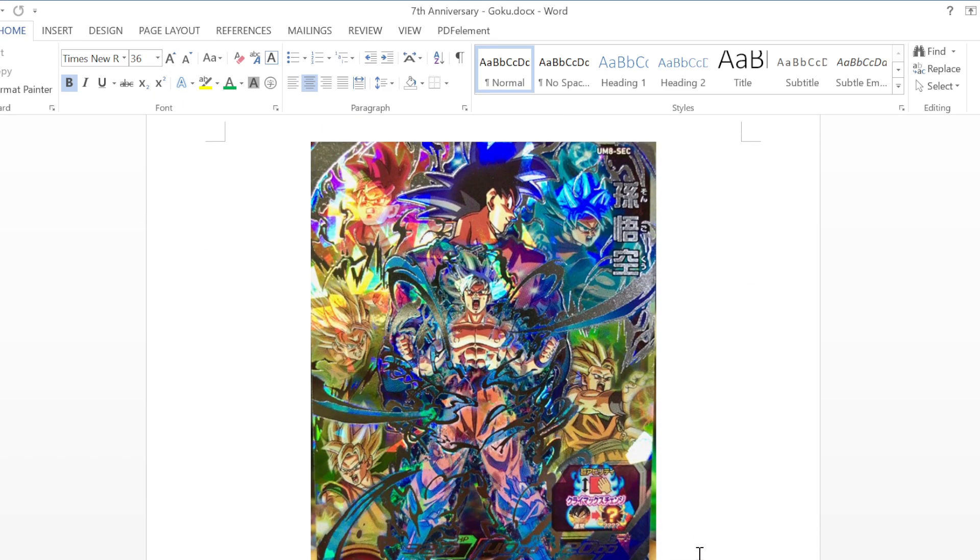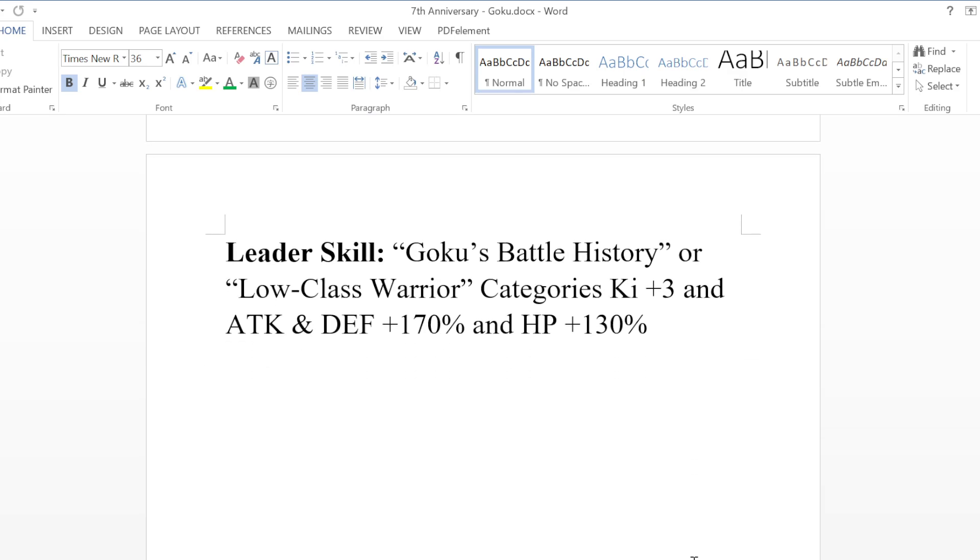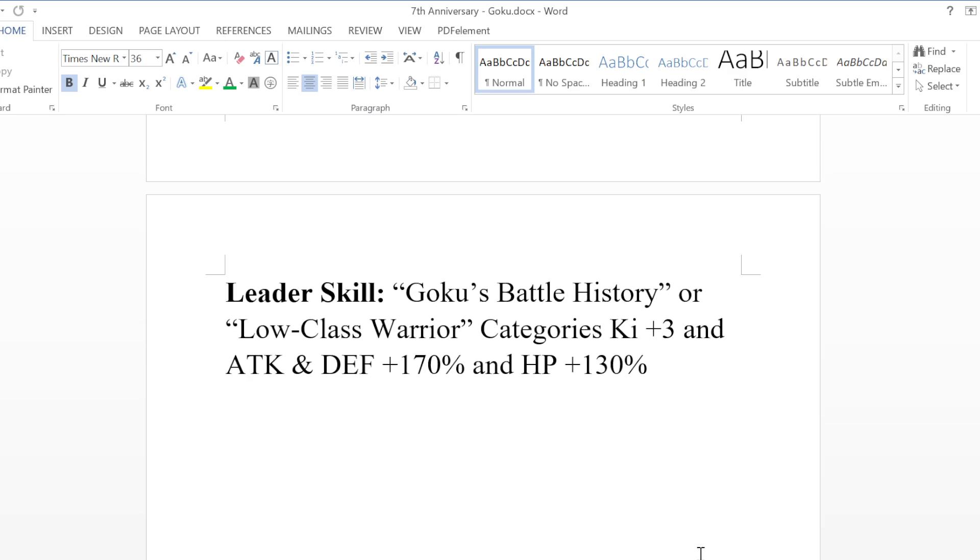I'm going to do mine a little bit differently than how Heroes did it, but that's sort of where I got my inspiration from. So let's scroll through this and I'll show you guys what exactly this unit is going to be able to do. So for the leader skill, I'm going with Goku's Battle History as the new category.